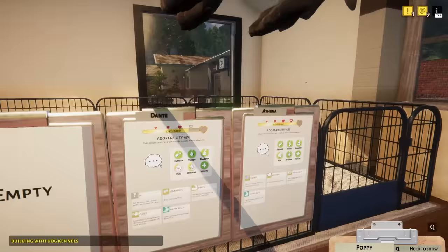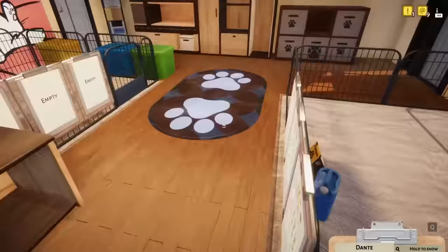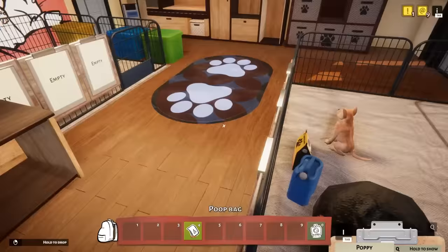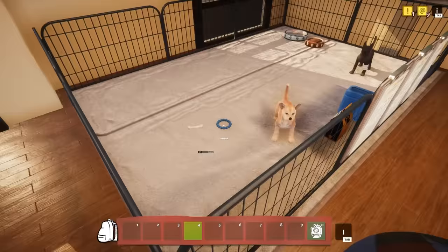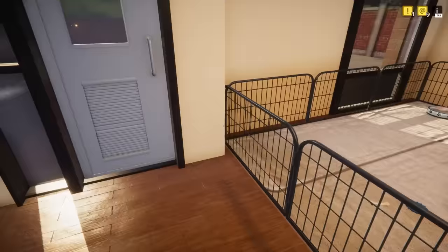Dante pooped - are you serious? Gotta grab a poop bag. This is what animal caring does - you gotta pick up poop and stuff. Complete tutorial - I'll put it there. Take these toys, chew on them, play. He fell on his face! Puppies are so clumsy, but we need more. We got Summer - puppy number four.